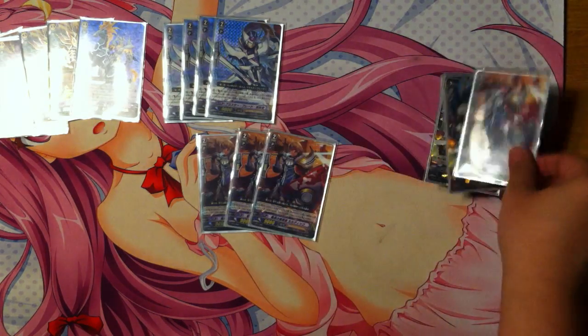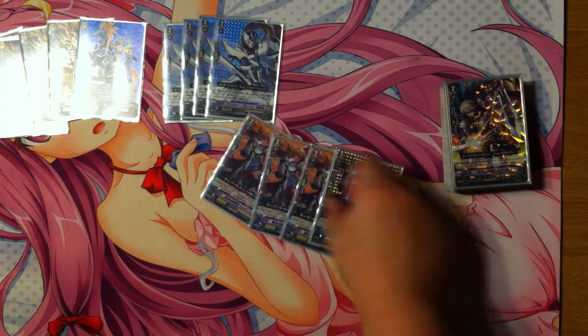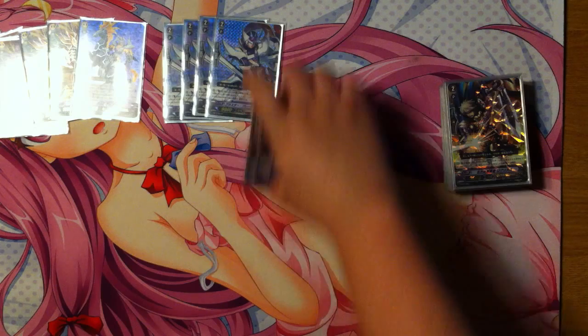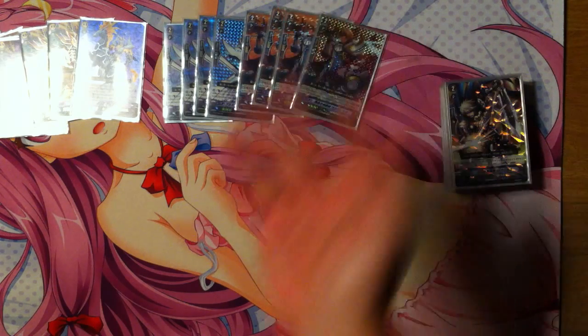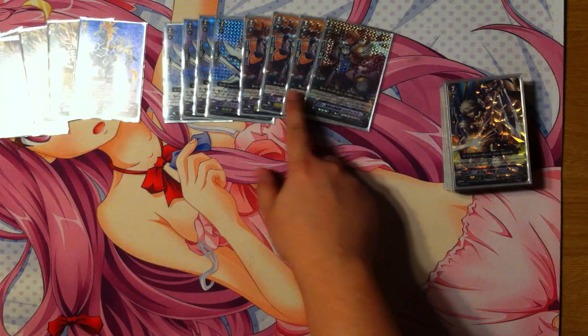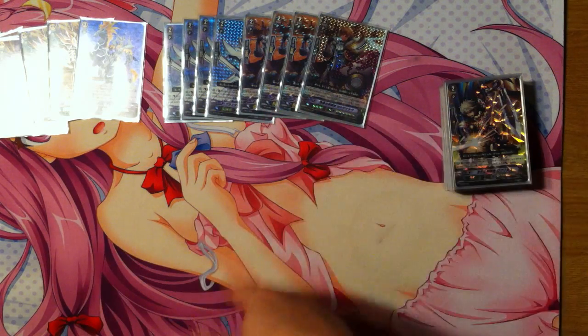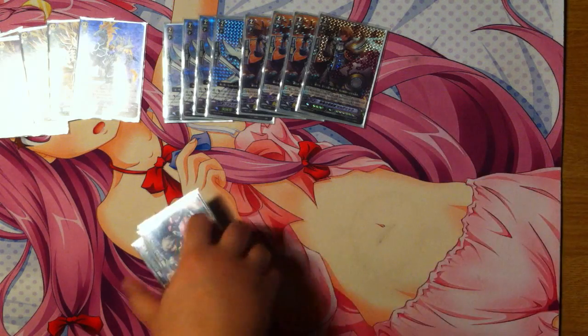For Seldrick, the 12k attacker when you have a Seeker vanguard - one of them is foil because I got the Hajimeyo set. 12k attackers are pretty generic but just good, especially with how many cross-break rides there are now. 13k vanguards are always present, so it's always nice to have.